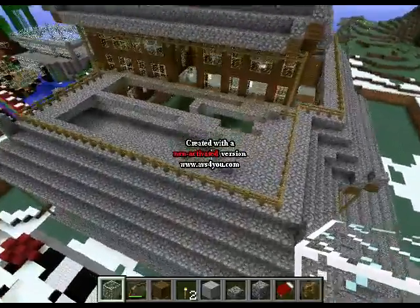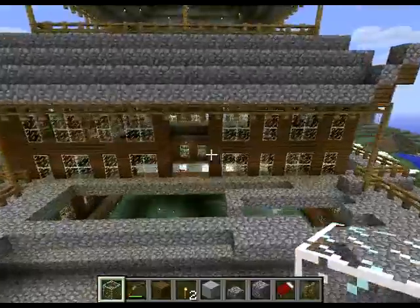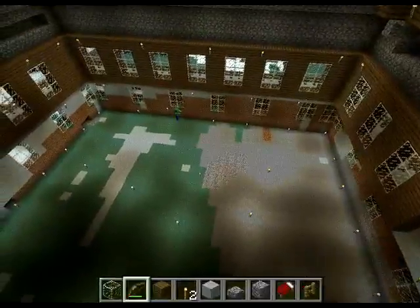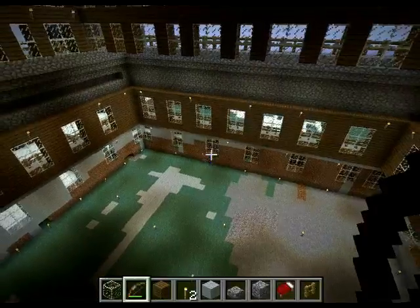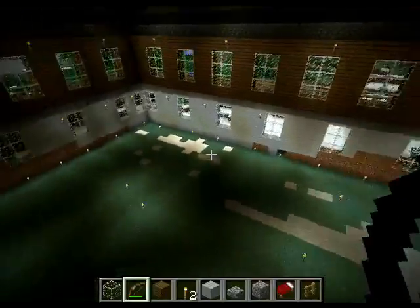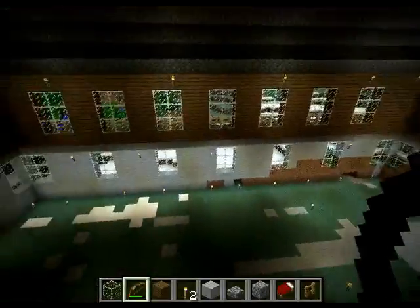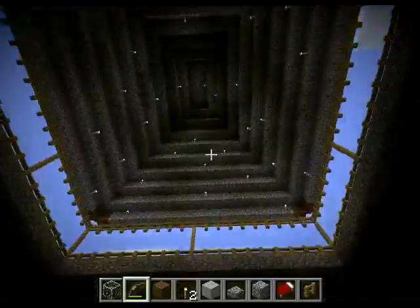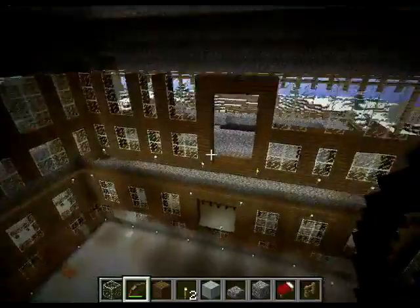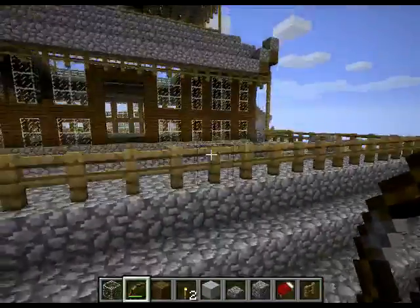I gotta finish it up a little bit, but I do want to start on the new home. It's not completely done - I still gotta make this entirely into cobble. The biggest problem is spawners. You can see all the freaking torches I have, yet mobs still come in here. This is the inside - I haven't made the floors yet to each room. Like I said, there's still a lot of work, but we're inside the building.